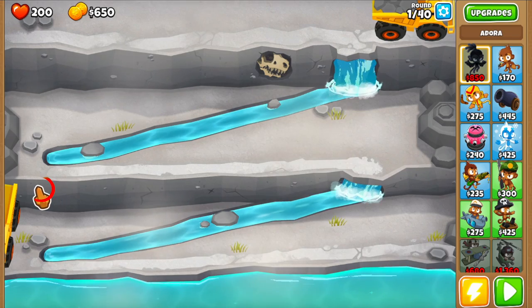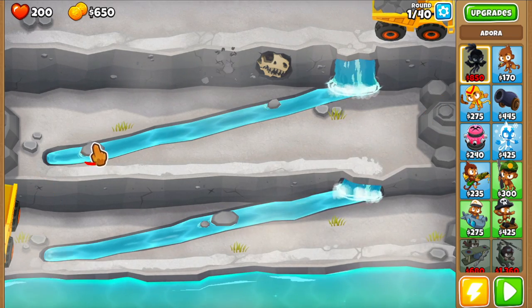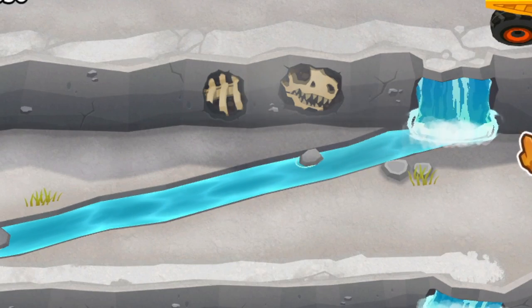To uncover the body, tap the x-marked spot on the left, then the stone pile on the right, and then this small stone on the left inside of the river. Again, after a few clicks on the cracks, more of the fossil will appear.